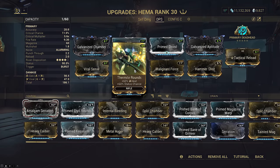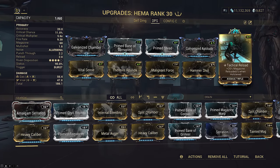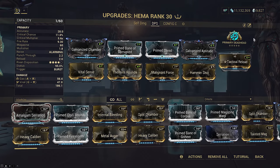Instead, I will bump up crit chance with Arcane Avenger, which gives us a flat 45% and is equivalent to a 409% Point Strike. Hammer Shot also gives a little extra status to push the build to nearly 100%. The final two slots are obviously taken up by the gas 60/60 mods. We're slotting Tactical Reload in the exilus slot so we can get the health drain down faster to set up Vex Armor.